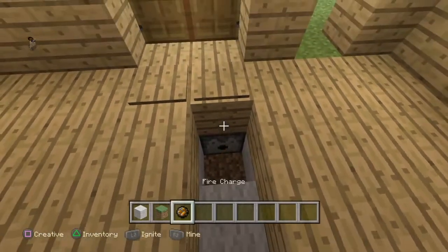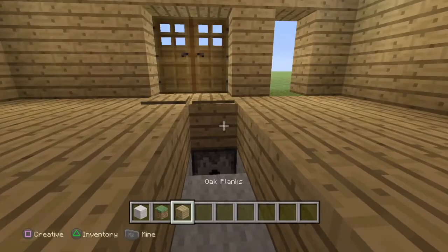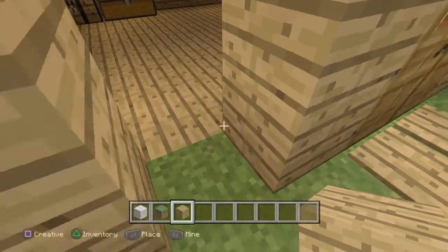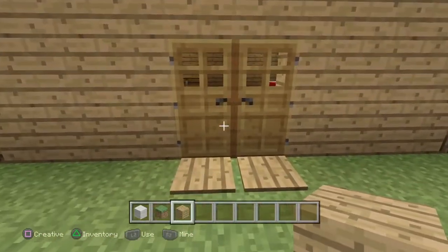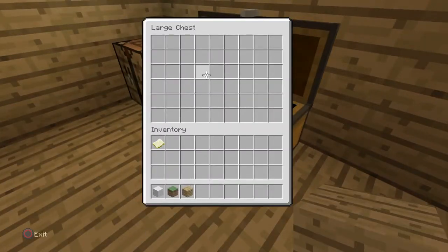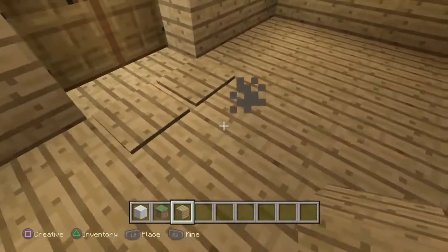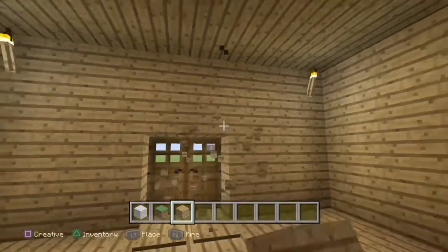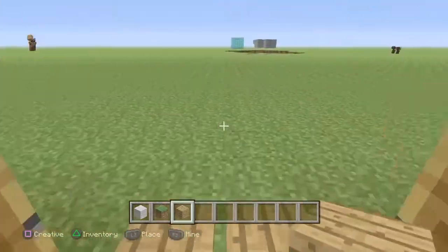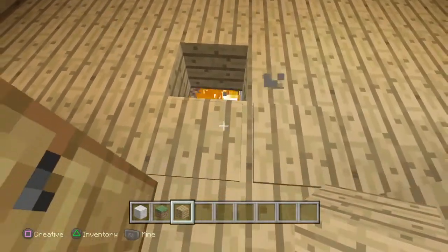You're gonna need a fire charge for this — or lava — but I'm gonna use a fire charge because it's a lot better. Place the fire charge in the dispenser and it's gonna have a cool effect. Cover this all up, make it look normal. People are just gonna walk in, go to the chest, check everything out, turn around, maybe craft some things, and not notice anything right off the bat until the flame starts.